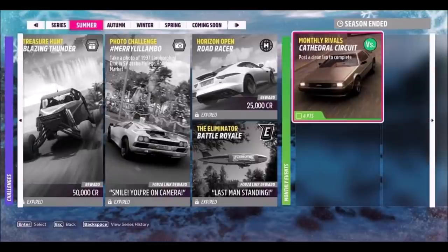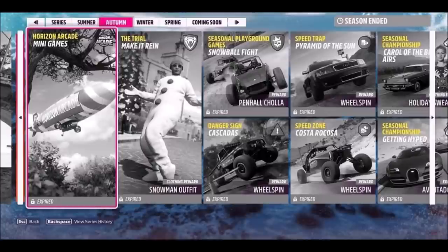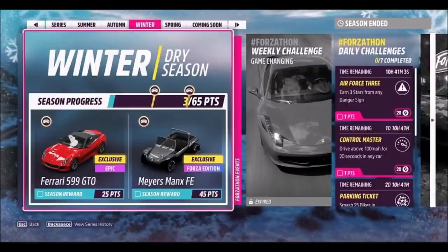Moving on to the autumn season, the overall season progress lets you win the Konan Zeg 1 and the Exelot OR Forza Edition, though again neither are brand new. Further in you can win a snowman outfit which is very holiday themed, and if you look further down into the seasonal championship you can win the new Lamborghini Aventador J, which is being added as a new car but has of course featured in Forza Horizon 4 previously. On the far right there's also a collectible challenge to do with snowmen, so I imagine you have to smash a certain amount of them.